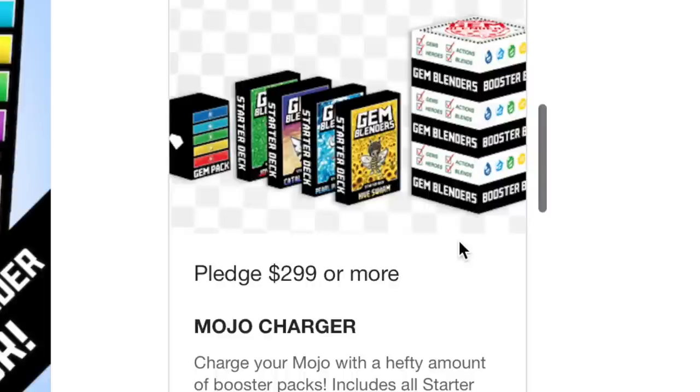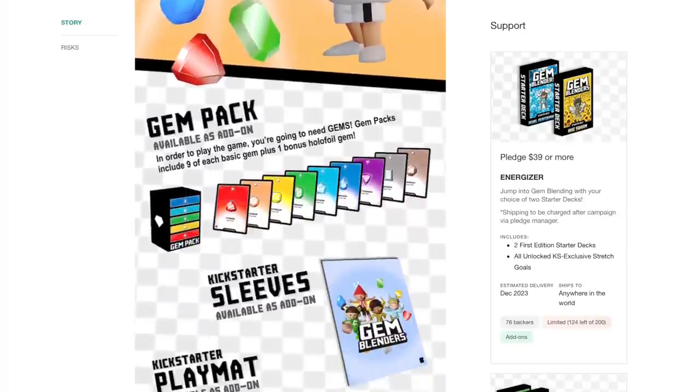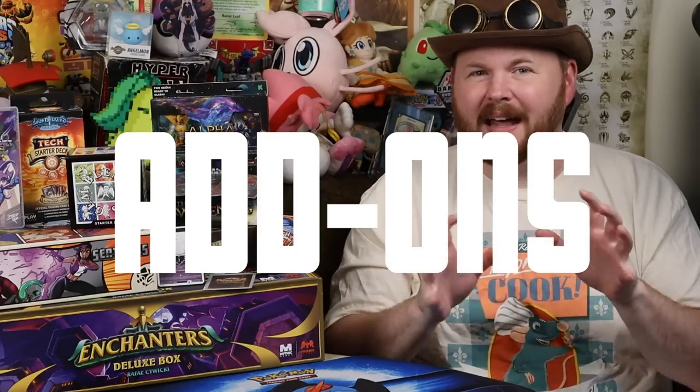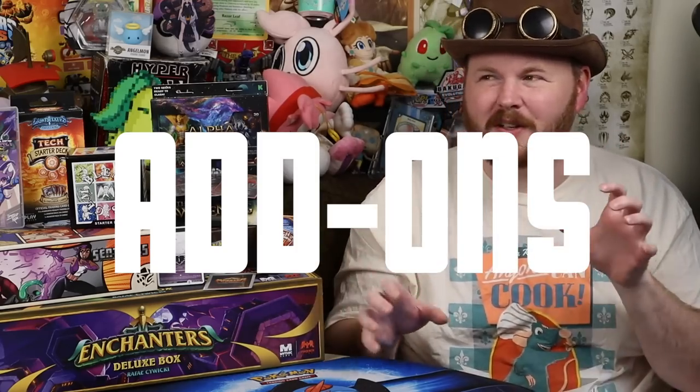Committed tiers are for people who are super excited for your game and really want to leap in. Does your game have more than two decks? They get all of them. Booster Box? They get more. This is sort of a complete package level, maybe with some additional bonuses to upsell people who might be on the fence. That kind of pledge is kind of obsolete in the face of add-ons, where people can add a little bit more money in order to get a few additional rewards from what they want. So people will generally use add-ons to get their fix, and larger tiers beyond Committed are a bit of a waste.